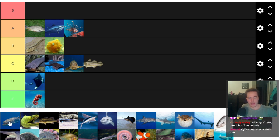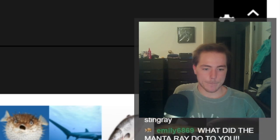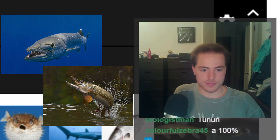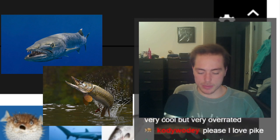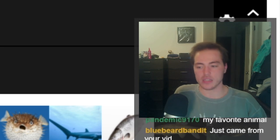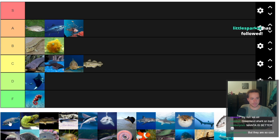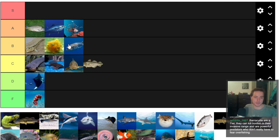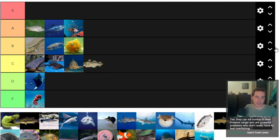Next up is Barracuda slash Pike — I'm grouping them together the same way TierZoo did. Both are pretty well adapted. They do what they do — well adapted for catching fish, fast, working in short bursts, with teeth to shred things apart rather than swallowing whole like a lot of other fish rely on. They're like low B-tier. I think I put them above Lump Suckers.